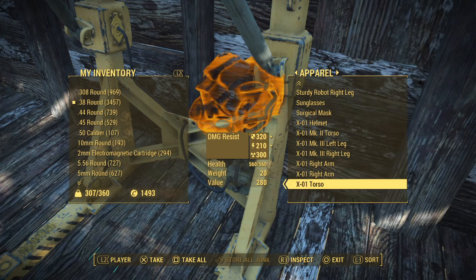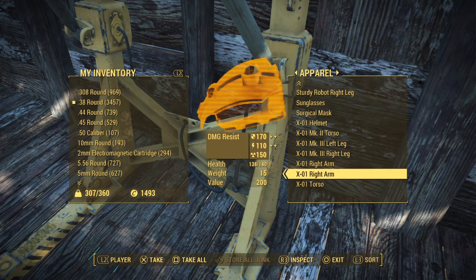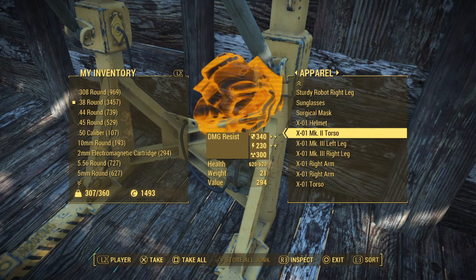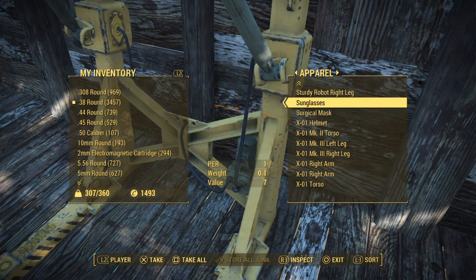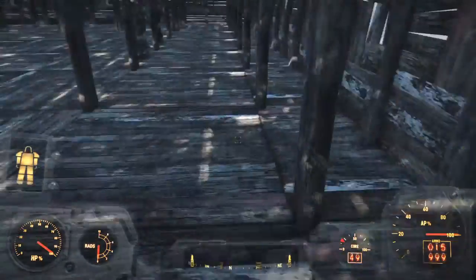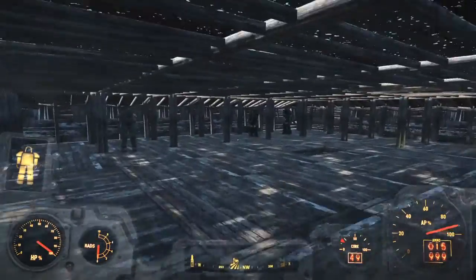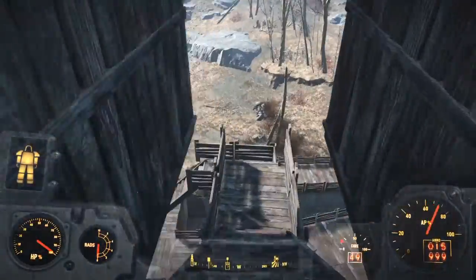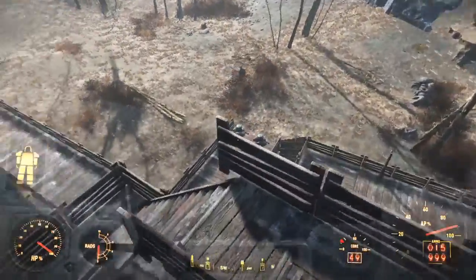We have more pieces here — another torso, a right arm, right arm, right leg, left leg, another torso, and a helmet. I'm going to be putting all of this together. That's very powerful.